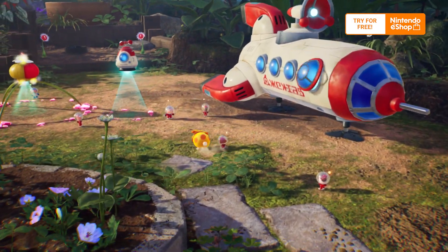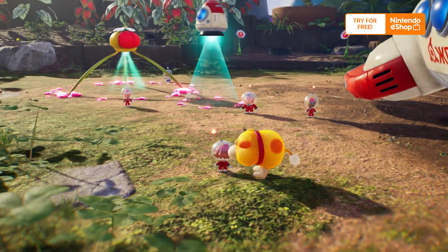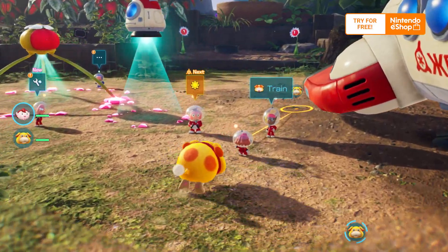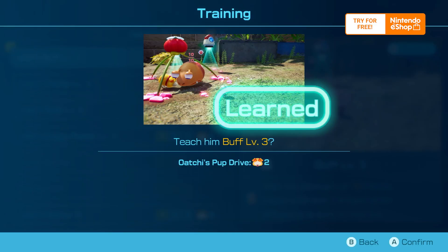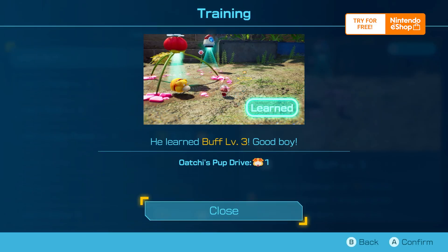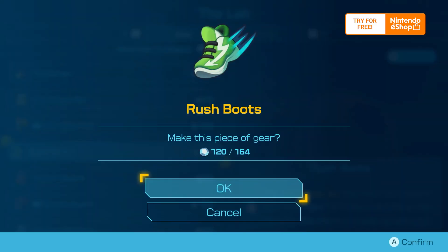Rescue castaways to unlock activities and side missions at your base camp, located right by your spaceship. Train Oatchi and teach him new skills, or craft new equipment and items to make exploring easier.